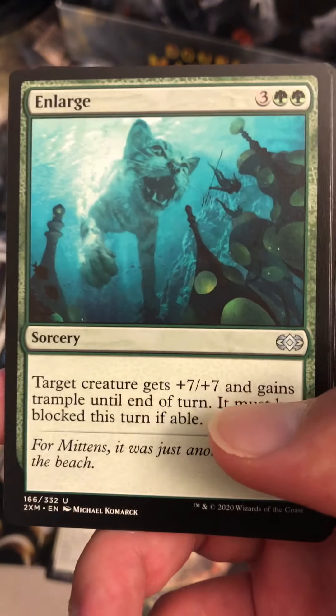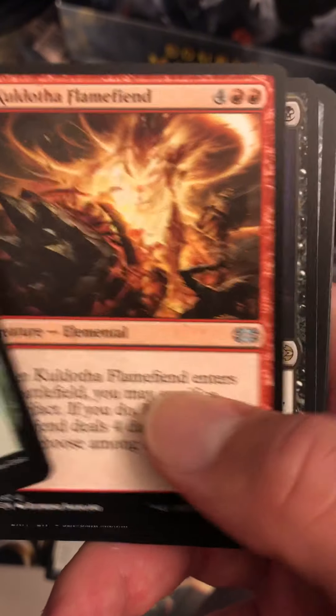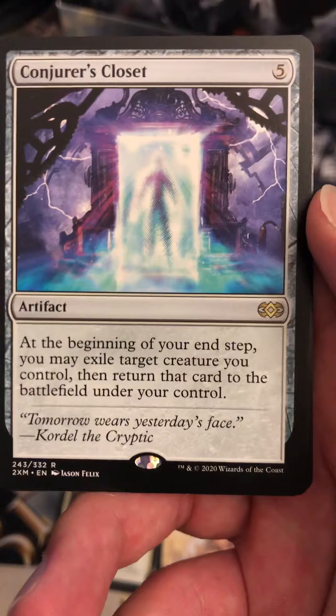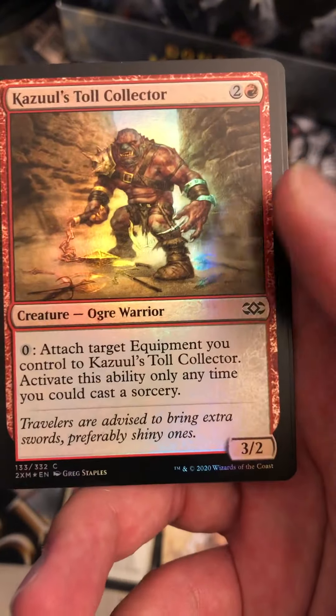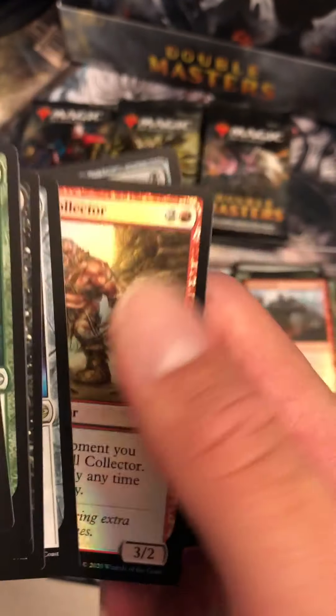Bloodshot Trainee, Enlarge — oh look at that cat art. Cadolta Flame Fiend, no — a Disciple of Bolas, and the Conjurer's Closet. I mean, that's okay, but I kind of have a lot of these already. We have a Cazur's Toll Collector and Executioner's Capsule.